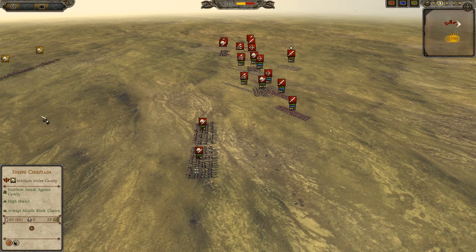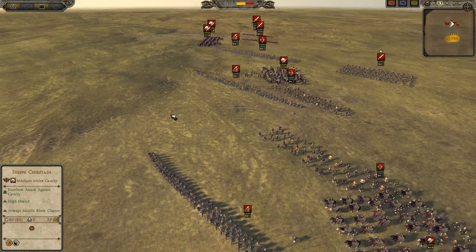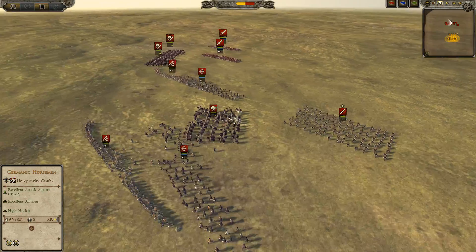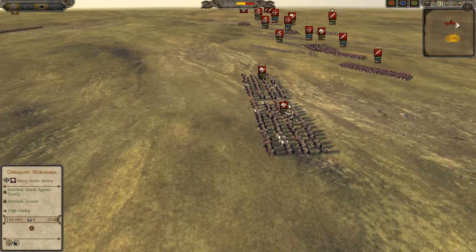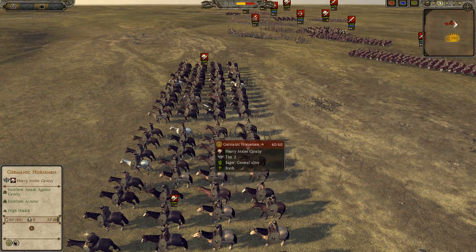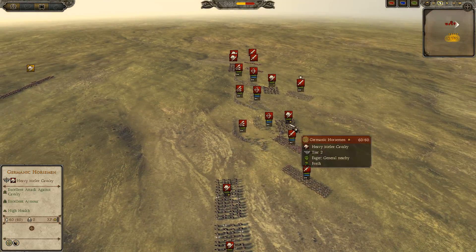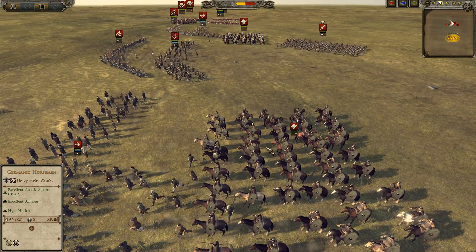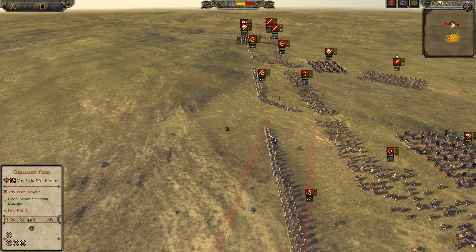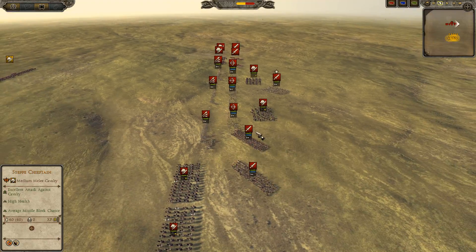Now let's look at the units of the Vandals, aka Silverwind. Germanic nobles — general with brace. For the cavalry forces: 2 Germanic horsemen Gold 2 on the left, 2 Germanic horsemen Gold 2 on the right, then in the center a Gold 1 Germanic horsemen and a Gold 2 Germanic horsemen unit. For the pikes up front, 3 Germanic pikes, supported by 3 Germanic archers.